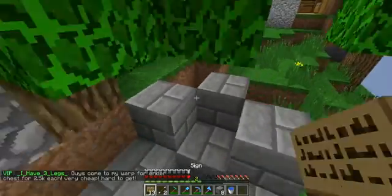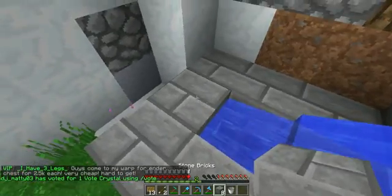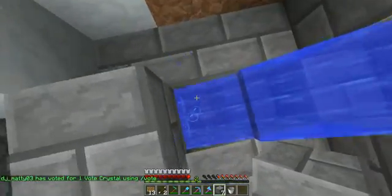So once you've done that, all you need to do is place your water bucket down. Place one up and then there we go — AFK pool.